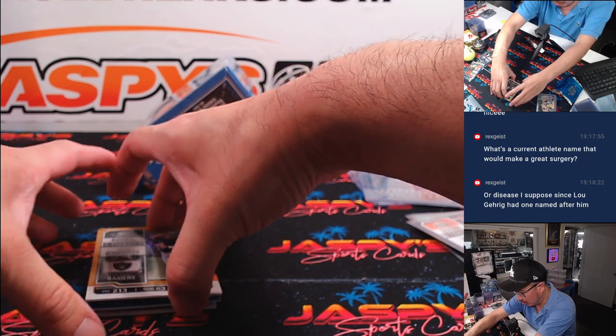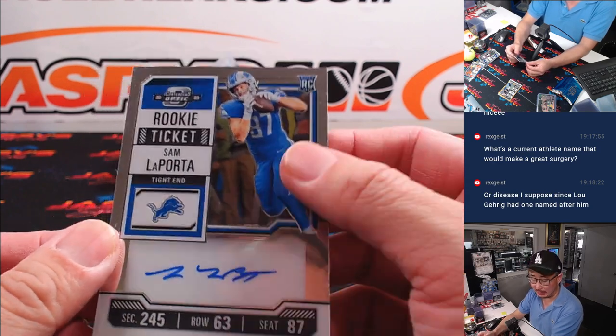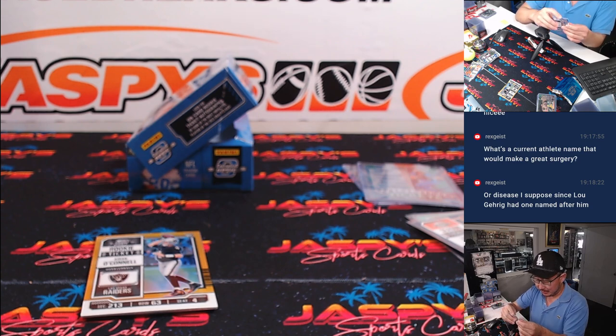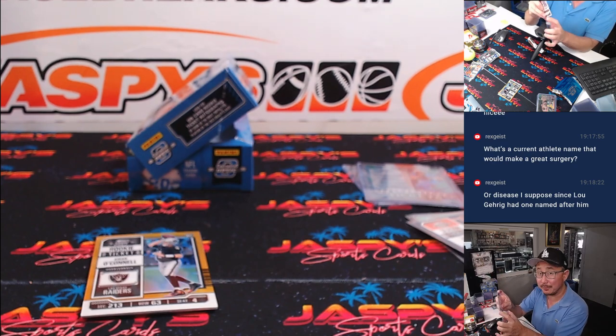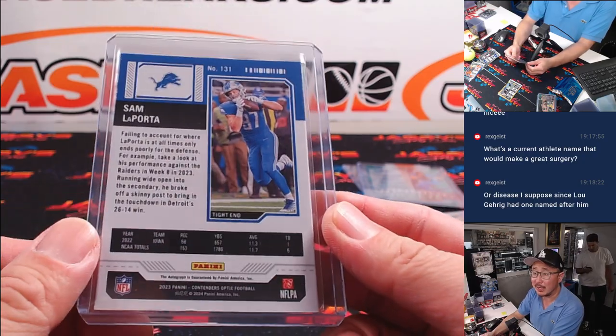And there is Gold Aiden O'Connell — he's going to reveal a Sam LaPorta rookie ticket autograph for the Lions. EA with the Lions. He was lamenting the fact that he had not seen a lot of Lions, but here's one. Maybe we'll find more in the next break — the final five boxes.